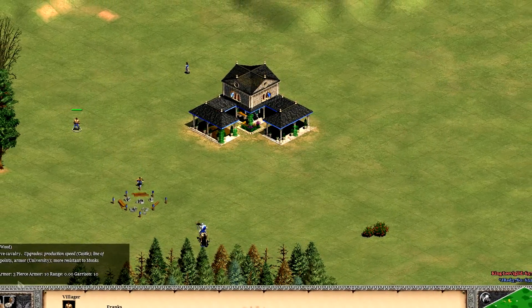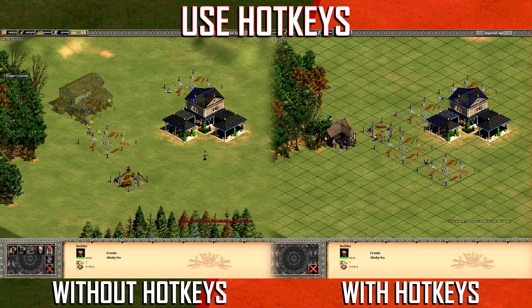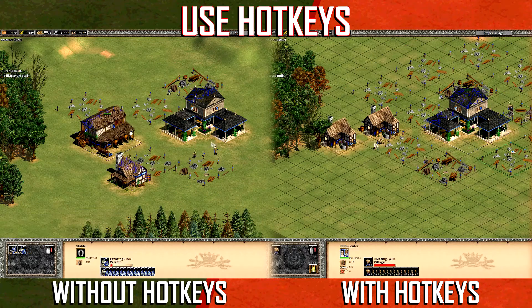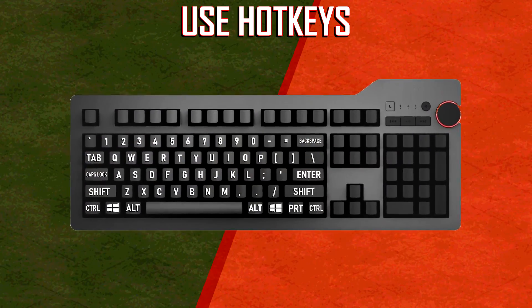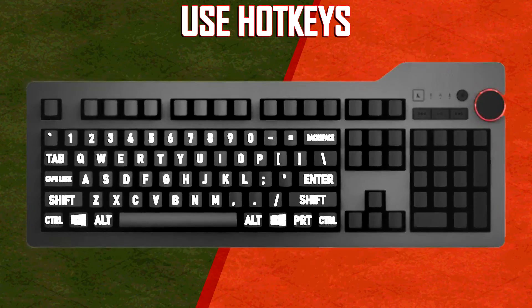What is the single most effective thing you can do to speed up your gameplay? Use hotkeys. Hotkeys are simple keyboard shortcuts that you can use to cut down on wasted mouse movement time. Setting up and learning hotkeys is the first step to becoming competitive in any Age of Empires game, deathmatch or otherwise.